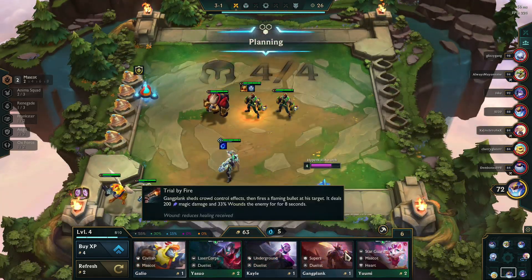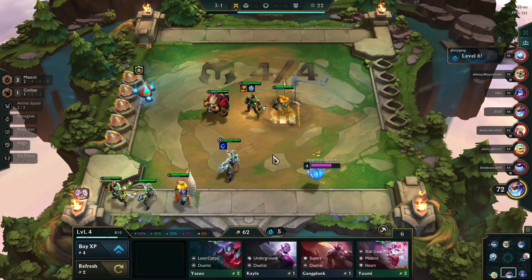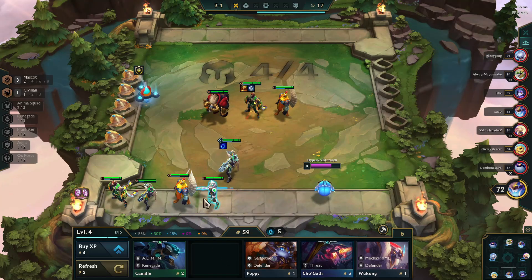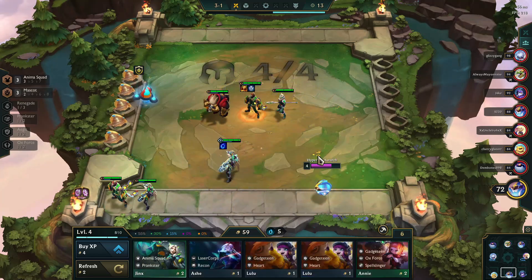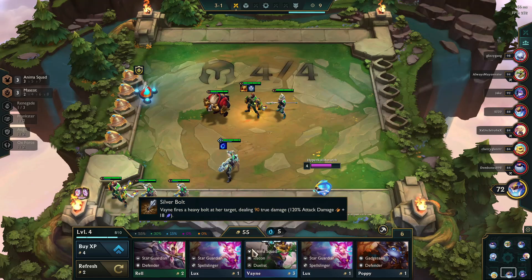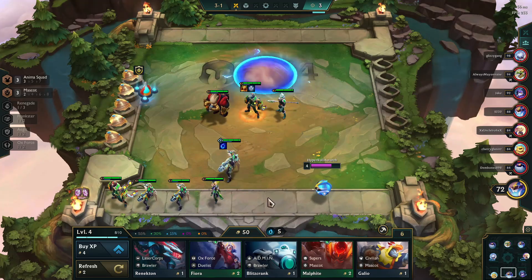Yes, I am on a lose streak, but I'm getting extra gold for the lose streak and for the interest. Once you're over 50, you just start rolling and looking for champions who will fill in your build. So you roll down to 50, and if you find a champion who fits, you buy them. When you get to 50, you stop and wait.